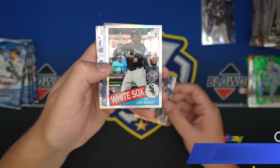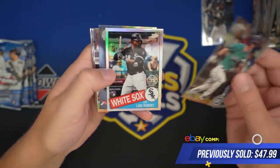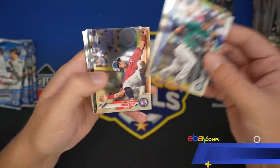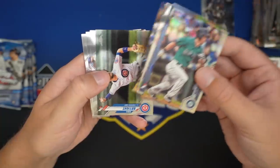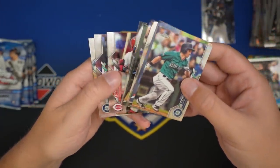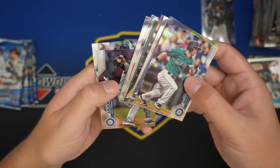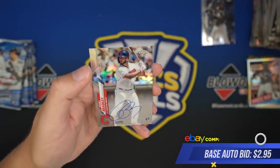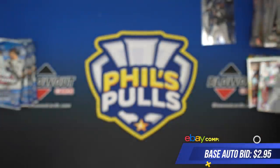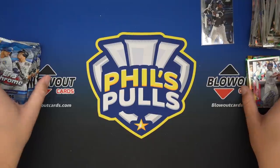Carl Seeger, Luis Robert insert rookie — nice card. John Lester, Eloy, Chris Bryant, Judge — off to an insane start. Aquino, Kikuchi, and that's Bobby Bradley Refractor auto. So we do have a hitter and it's numbered — slight progress.